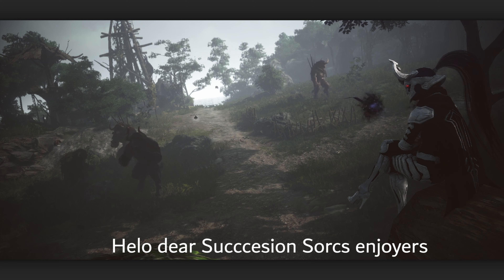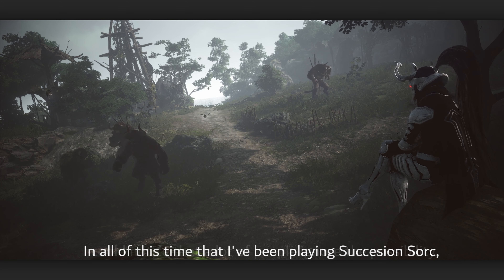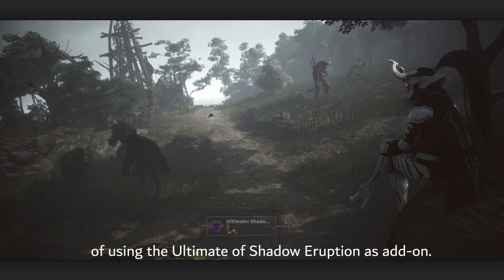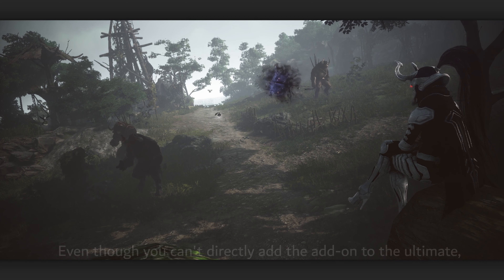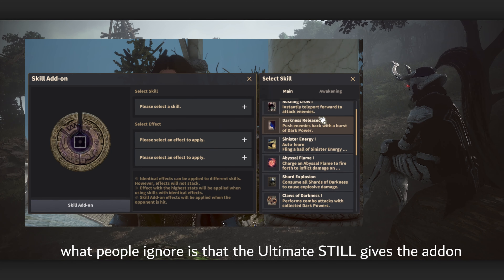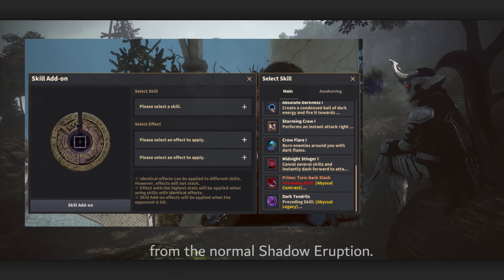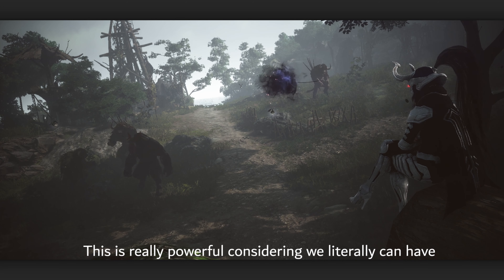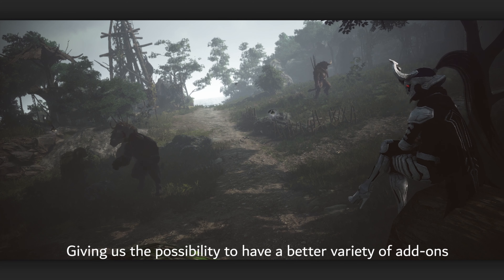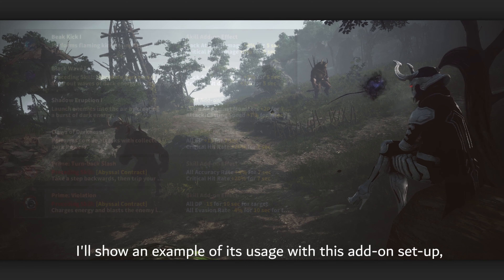Hello, Succession Sork enjoyers. In all the time I've been playing Succession Sork, I've noticed that a lot of people ignore the possibility of using the ultimate of Shadow Eruption as an add-on. Even though you can't directly add the add-on to the ultimate, what people ignore is that the ultimate still gives the add-on from the normal Shadow Eruption. This is really powerful because we can effectively have two add-on slots in one, giving us better variety and perfect uptime.